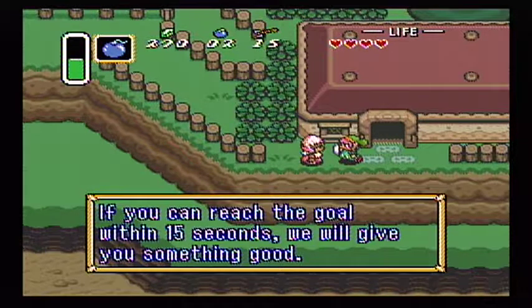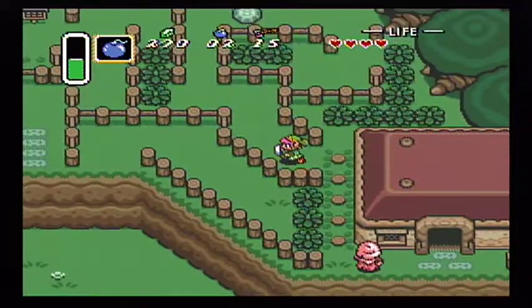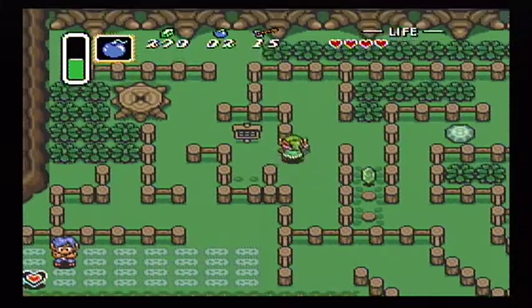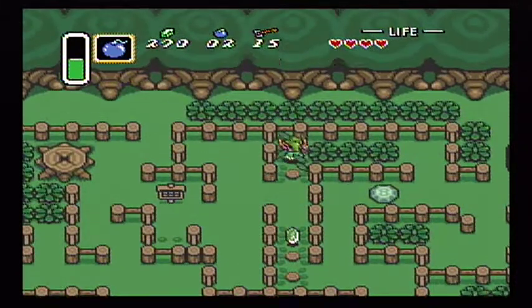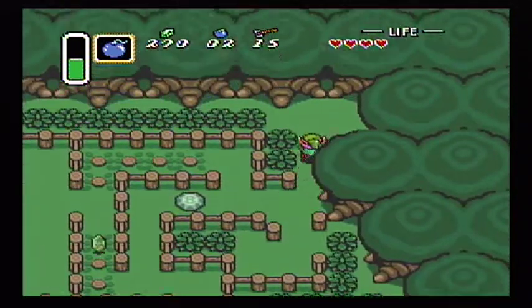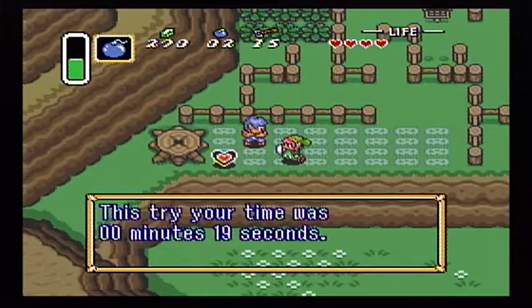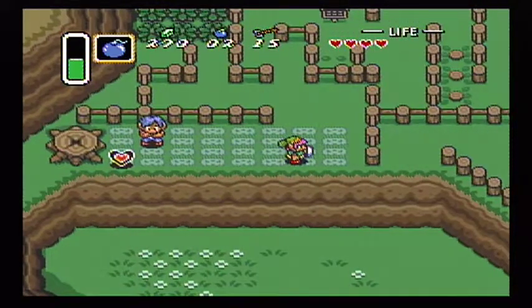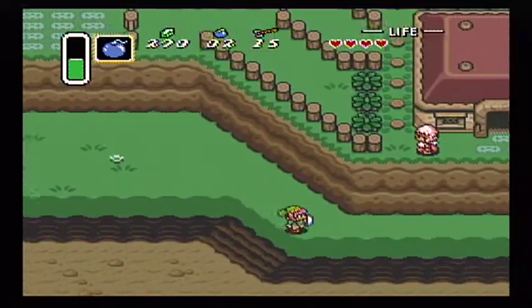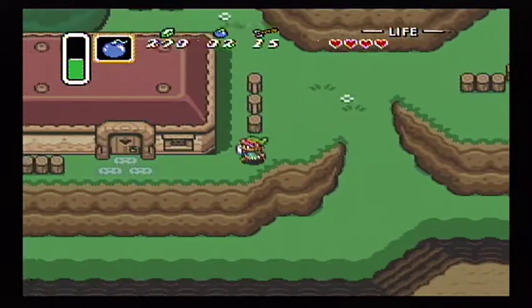'If you can reach the goal within 15 seconds, we will give you something good. Ready, set, go!' Alright, let's try to get through this as quickly as we can. 'If you have enough time to read this sign, you should go to the goal immediately.' Okay, I apparently can't pick up the sign — that's not good. Don't know if the timer keeps going while you're reading the sign. But I don't think I made it. 'This try, your time was 0 minutes, 19 seconds. You're not qualified. Too bad. Why don't you try again?' Alright.